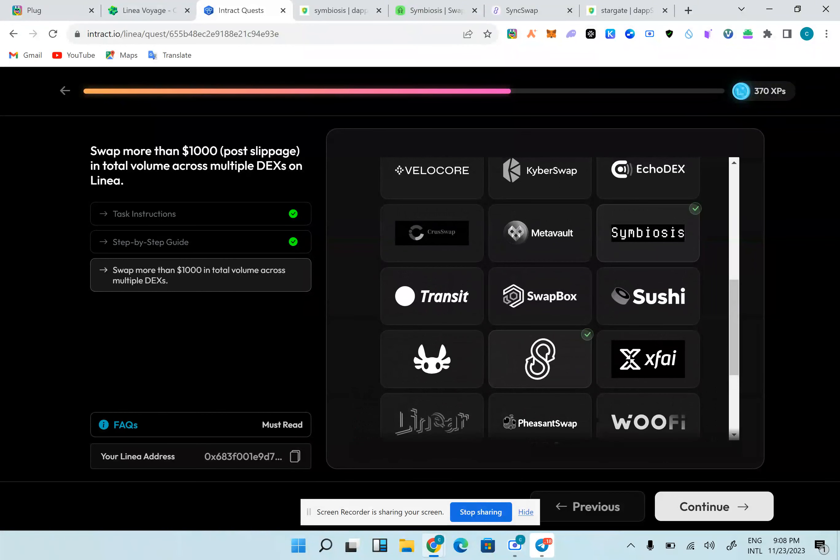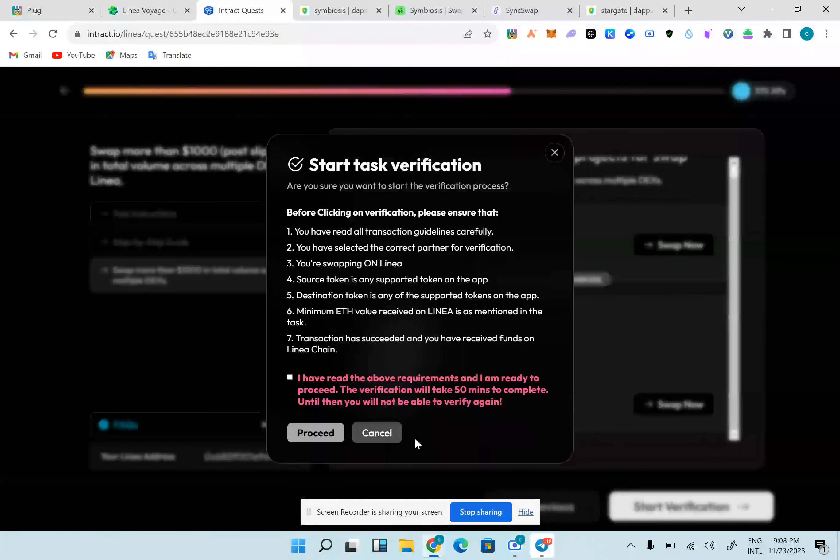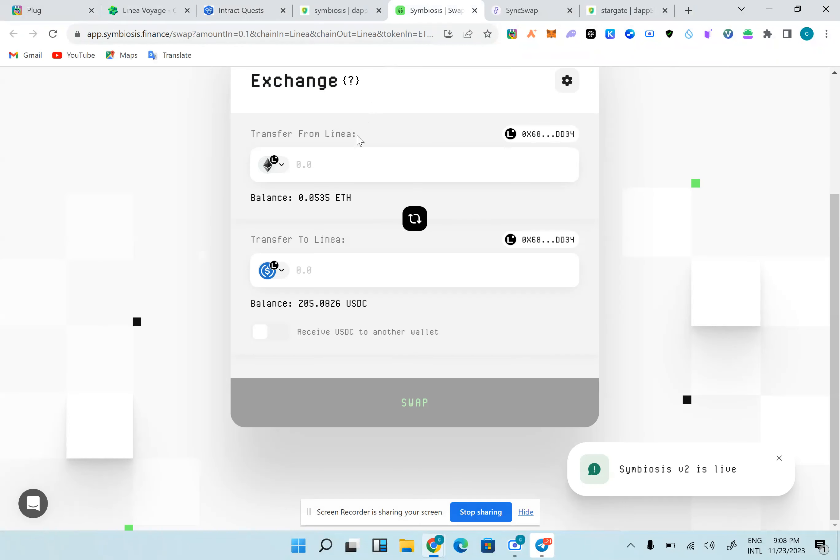I've completed tasks on Symbiosis and SyncSwap — those are the two DEXes. I completed $1000 volume so I'm going to click next and start verification. I've done about 5-6 swaps here but I'm very sure I've done more than seven, so I'm going to do an extra 10 to complete it — making 17 and doing 3 more to make it 20.